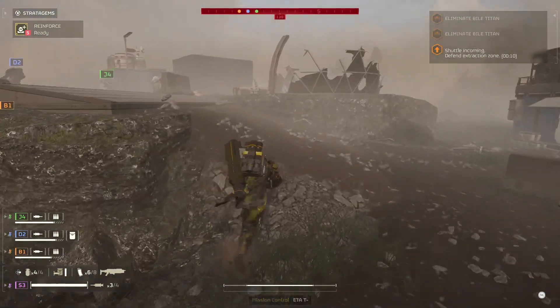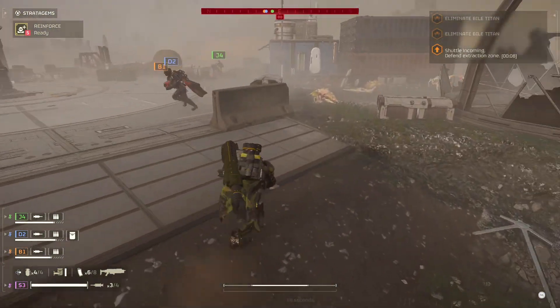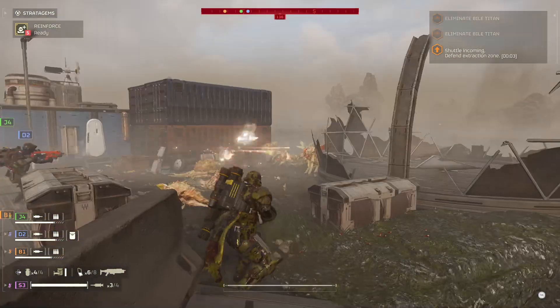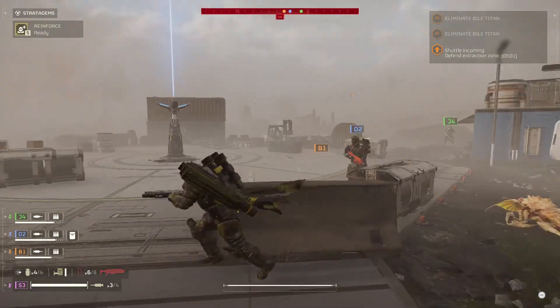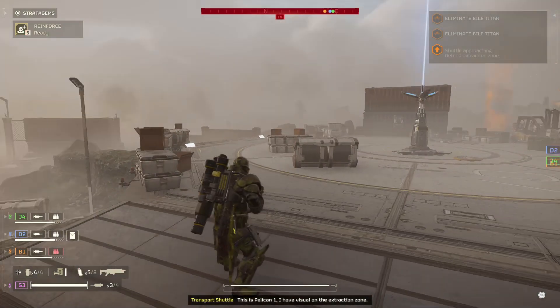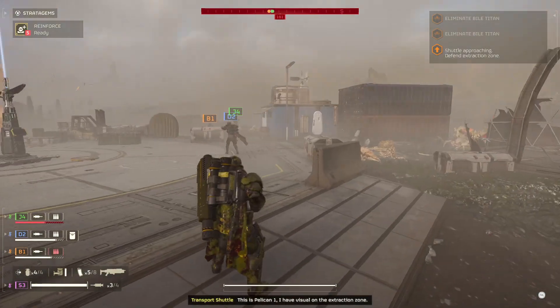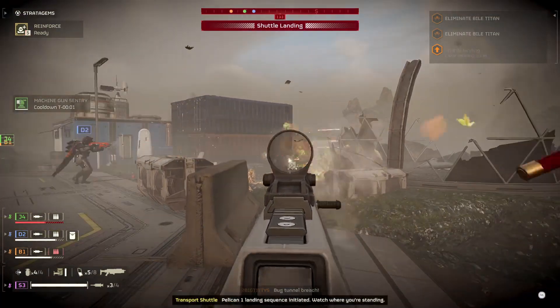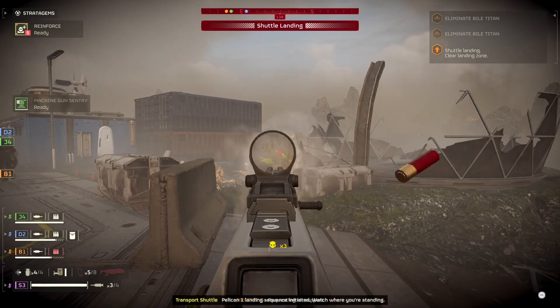Quick look around for samples. I dropped an airburst rocket launcher over here, but bugs are leaking in from the side. This is Pelican 1 — I have visual on the extraction zone. Pelican 1 landing sequence initiated. Watch where you're standing.